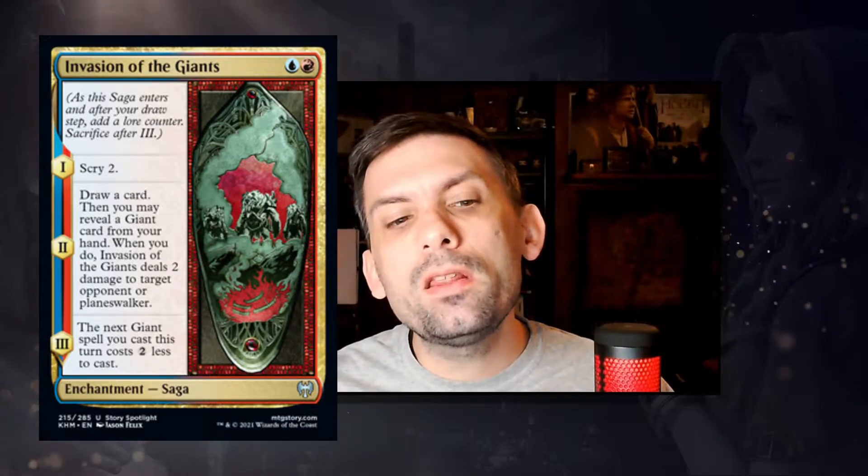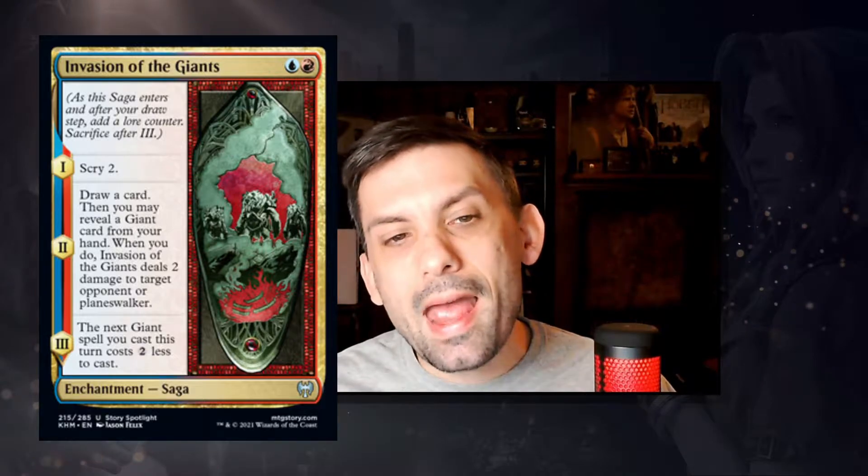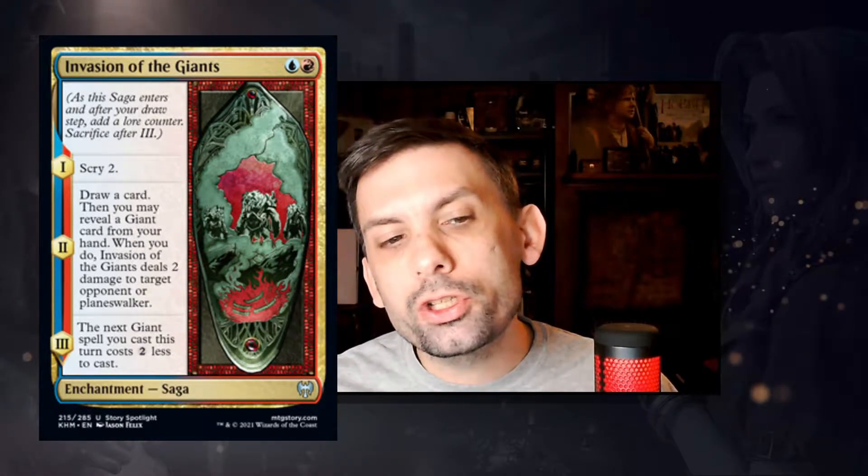Even if you don't utilize chapter three, this can be flickered with something like Yorion for even more advantage. I'm not sure if this card will see constructed play, but it provides a lot of value at only the two-mana slot, so I wouldn't be surprised.